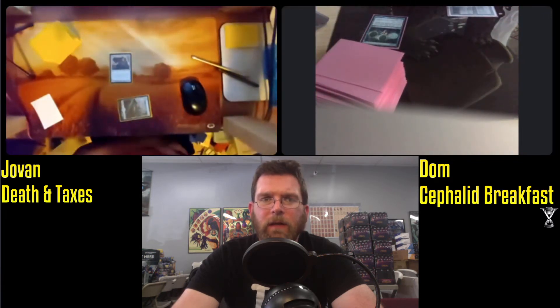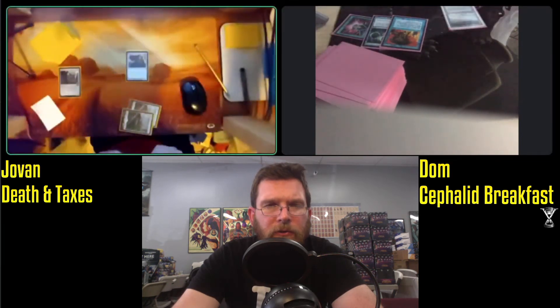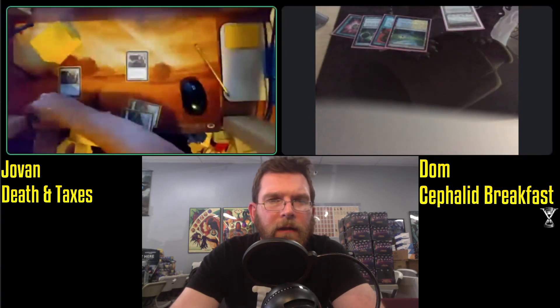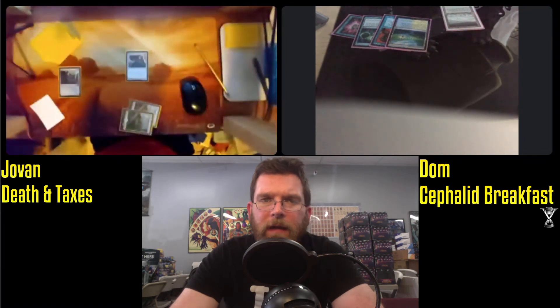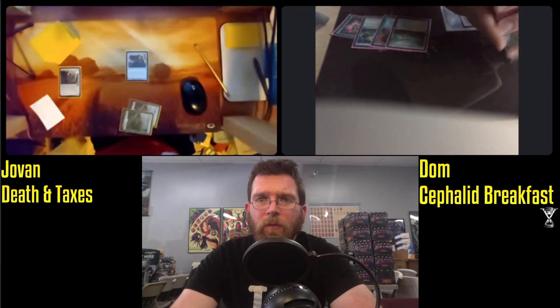Dom on a mull, facing down that turn one Mother of Runes again. Mom not going to pull a ton of weight in this matchup, as Death and Taxes usually needs to protect its creatures from removal. Cephalid Breakfast pretty much has a playset of Swords to Plowshares. Force of Will stopping the turn two play — might have been a Thalia or a Stoneforge Mystic, but that turn two play was thwarted by Force of Will. Let me know if you can tell what that is in the comments.